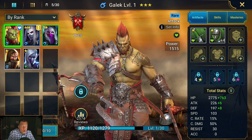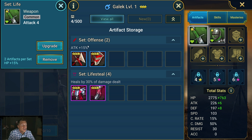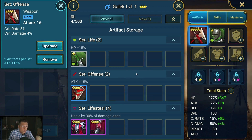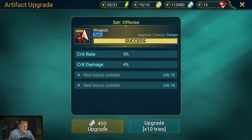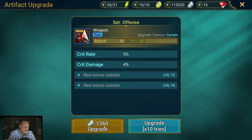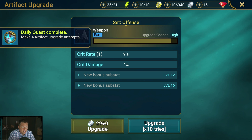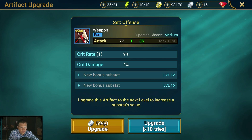Right off the bat we're going to want to equip and upgrade whatever equipment we can. As a new player you want to put your weapon with the most attack — this one is a four-star with attack 16, so we definitely want to upgrade and equip it to get as much damage as possible. This is a pretty good weapon; it's got crit rate as a substat. Weapons always roll attack as the main stat — it will never be different — and you get one substat randomly at level four, eight, twelve, and sixteen.